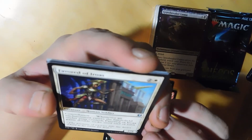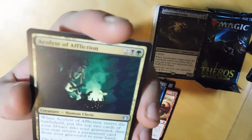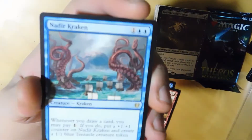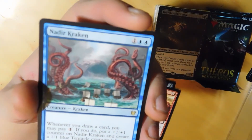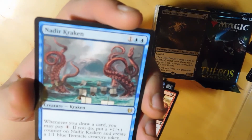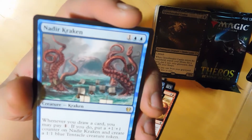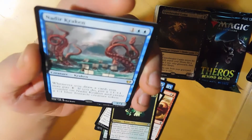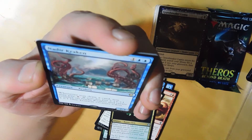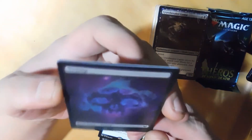Okay, constellate - that's a weird mechanic. Acolyte of Affliction - right on, first uncommon. Oh, the Kraken! Whenever you draw a card you may pay one - if you do, put a 1/1 counter on the Kraken and create a 1/1 blue tentacle token. Oh wow, so you get a 1/1 counter and a tentacle. That's cool. And that's our rare.